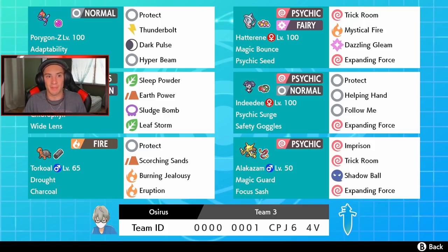On the left side we got Venusaur and Torkoal. Torkoal sets the sun with Charcoal to boost fire moves. It has Burning Jealousy, Eruption — which is big stab damage at full health — and Scorching Sands, a ground move that can burn both opposing Pokemon, plus Protect. Then we have Venusaur, probably G-Max Venusaur, with Chlorophyll and a Wide Lens to make Sleep Powder hit more often, Earth Power, Sludge Bomb, and Leaf Storm.